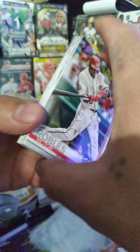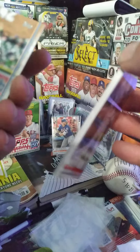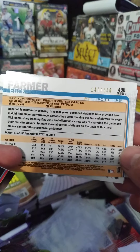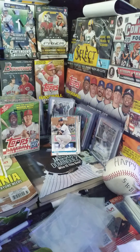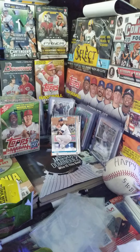Pretty much, if Vladdy ends up delivering and coming through — oh, that is a numbered card actually! That's a Statistics card, numbered to 150. I was like, that card feels rigid, feels different. If Vladdy ends up killing it this year, that card will definitely probably pay for this whole break. Alright, let's go with the fat pack.